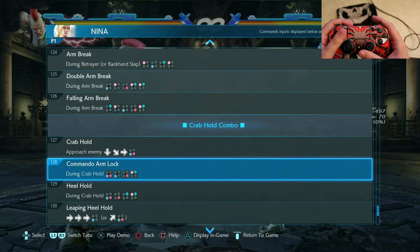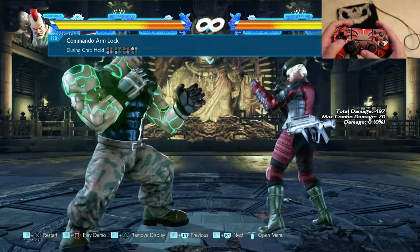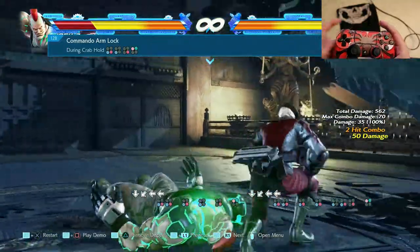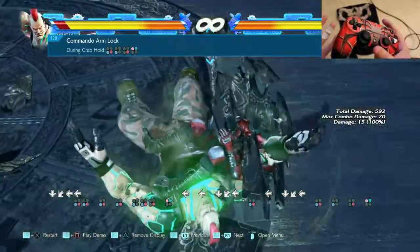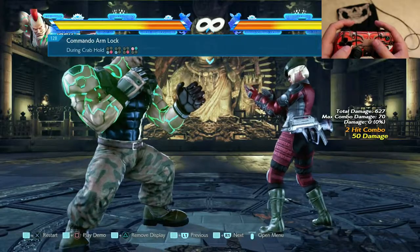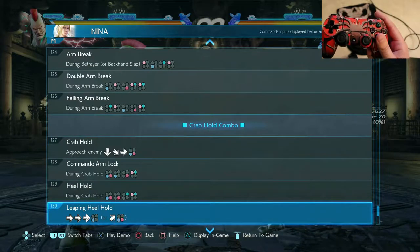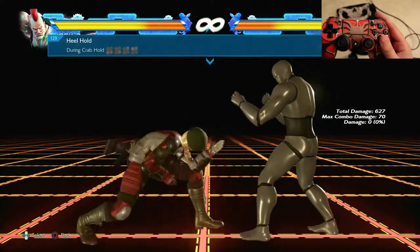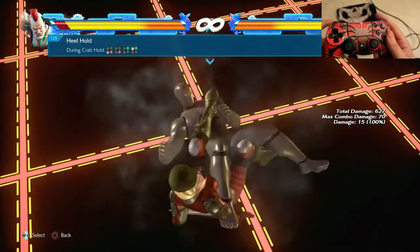Let's practice the Crab Hold, then the Heel Hold, and then the Double Snap. Let me try it out — we have it on display now. Timing has to be better. Very easy if you just practice the grab first, and then the second one engages. Let's see the Heel Hold — okay, it's after the Crab Hold. Not so easy this time, but doable.